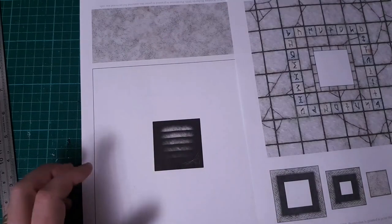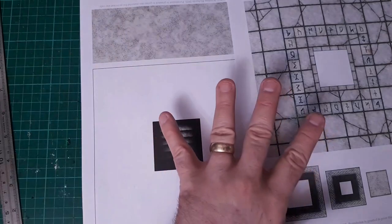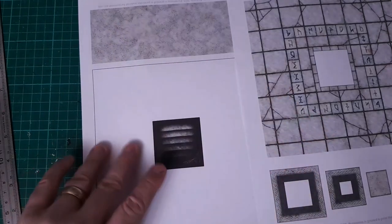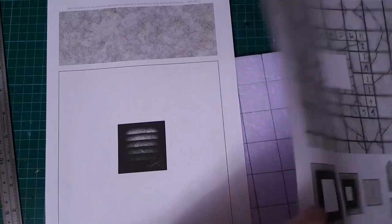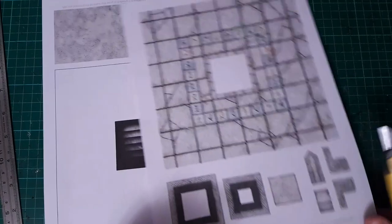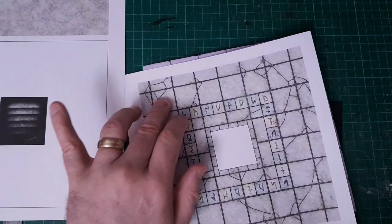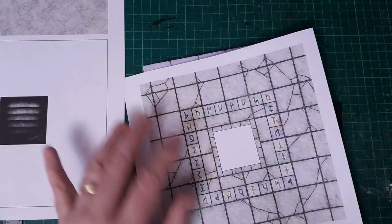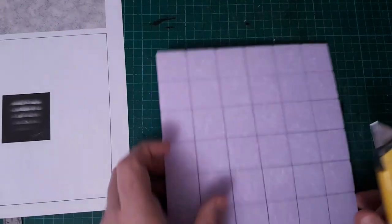For the throne I'm going to use Christian Richards' Crooked Staff Terrain PDF — link in the description, pay what you want but obviously give more than asked because that's just polite. I'll be using the throne and the dais. I use an inch and a quarter scale but I want my hole over here, so the first thing I want to do is cut this out.